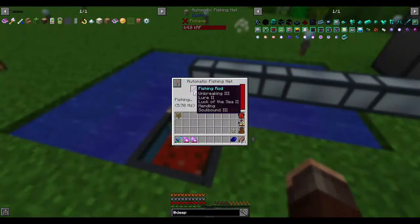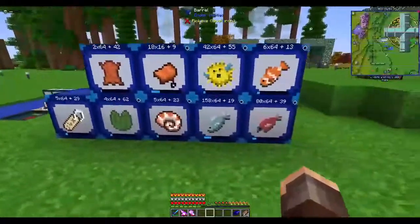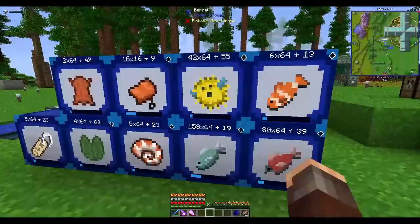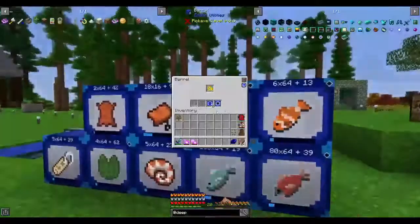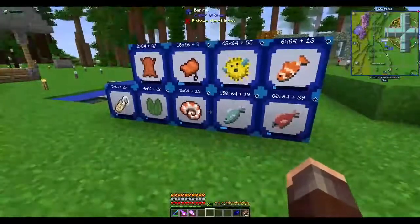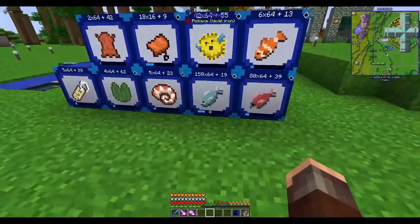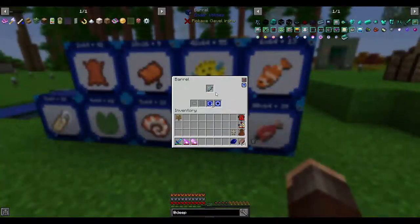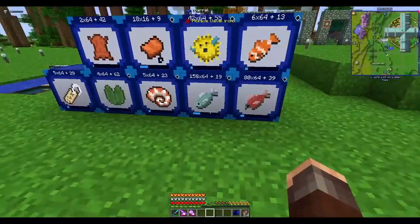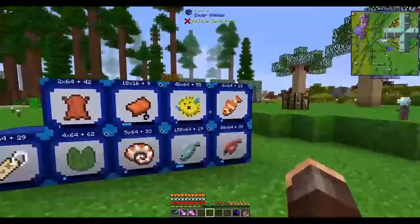Over here I have an automated fisher, and I've got fish for days with this. It does help when you put an enchanted fishing rod in here with unbreaking, looting, mending, and luck of the sea. It kind of goes on forever. I do like these barrels from Ender Utilities because, like storage drawers, you can put capacity upgrades and void upgrades in them — there's already over 10k worth of raw fish and I'm not even halfway full.